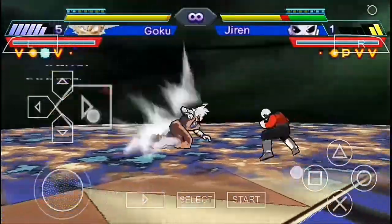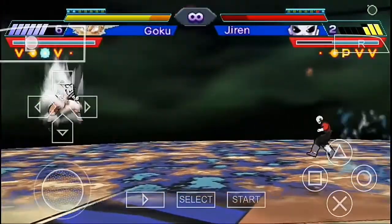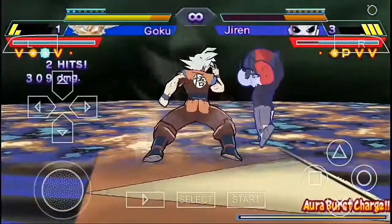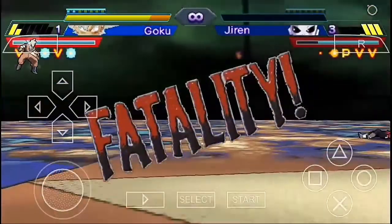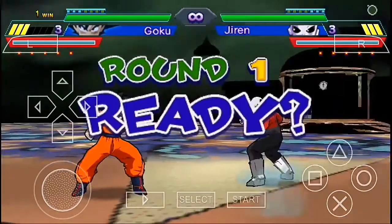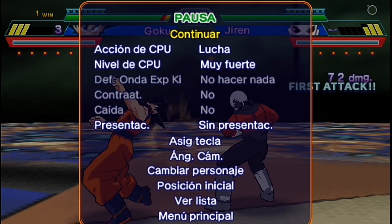Right now we are in Ultra Instinct mode beating Jiren — this is very good for me. Come on Goku, just a few more blows! A Kamehameha — Ultra Instinct Kamehameha is pretty good! We pulled off another Dragon Fist, which was pretty cool, and we won this match using the Dragon Fist — pretty amazing! We finally won the series of five matches, which is pretty amazing. As I said, if you enjoyed this video make sure to give it a big thumbs up, subscribe to the channel, and I'll see you guys tomorrow with a new video. Until then, take care!